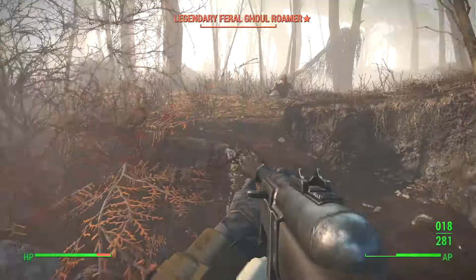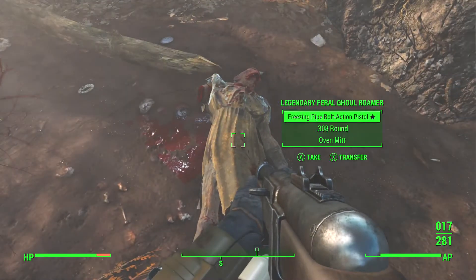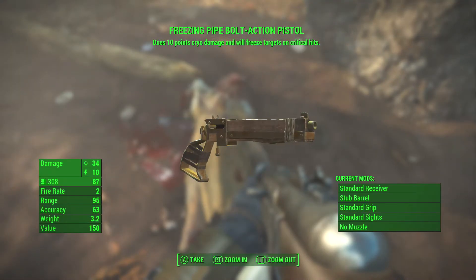After you kill him — and by the way, you might find a combat rifle inside the drainage pipe, which is awesome as this thing is really strong — but there it is, the Freezing Pipe Bolt Action Pistol.